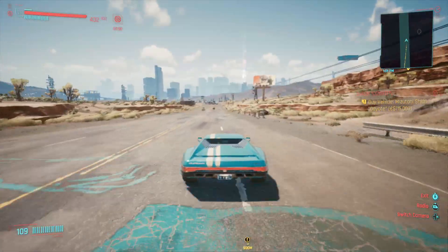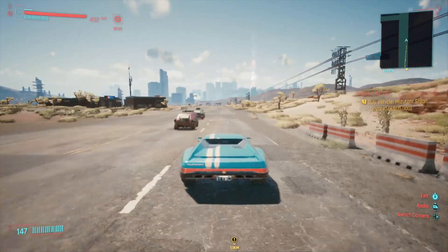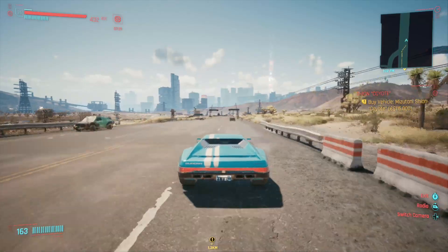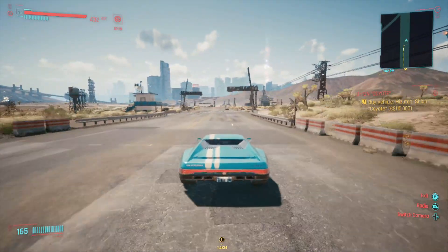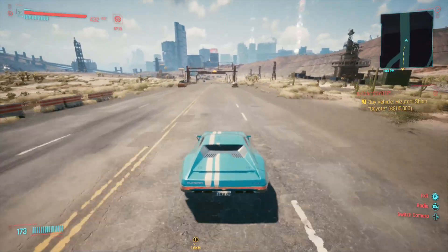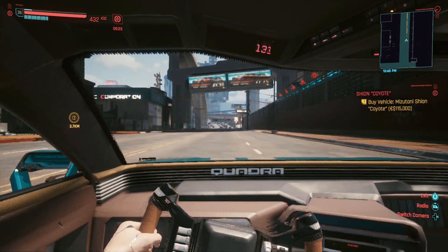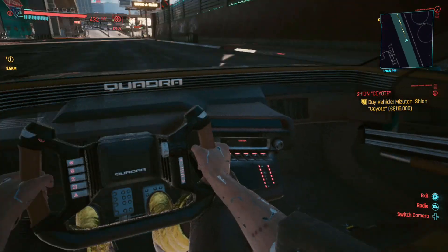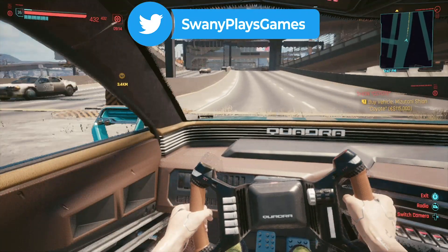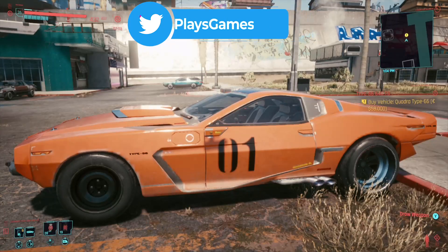At number six we have the Turbo R 740. You'll come across these throughout the city — there are a number of different variations, but this is the one you can purchase for 129,000 dollars. It has a top speed of 177 miles per hour, so it's faster than Johnny's 911. The interior looks pretty cool, and if you've got some money to spend, this is a pretty good vehicle.